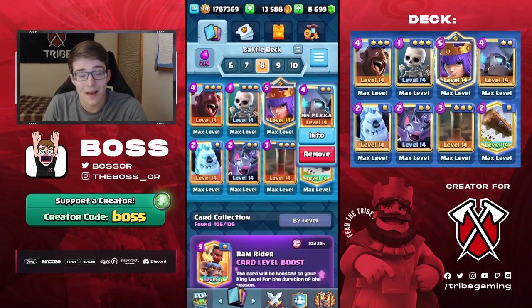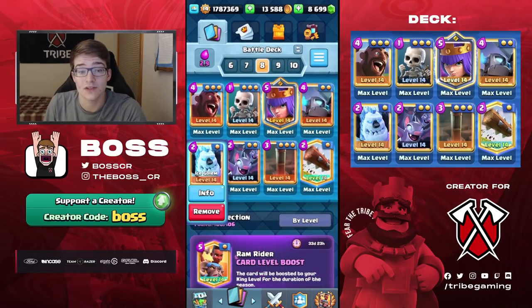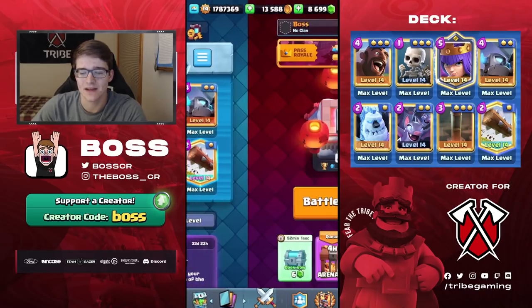You've got the mini pekka, which is going to be really, really good for DPS. You've got the earthquake to help break through buildings, and then the ice golem, which is a mini tank and can be used to kite things into the opposite lane. If you guys would like to support me, you can use my creator code BOSS in any Supercell game. Really do appreciate all the support from you guys — it does mean a lot.